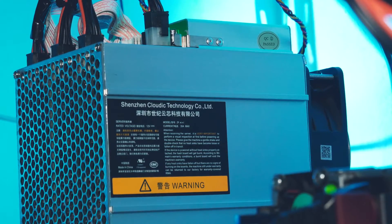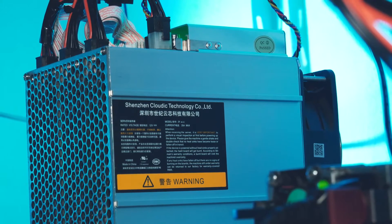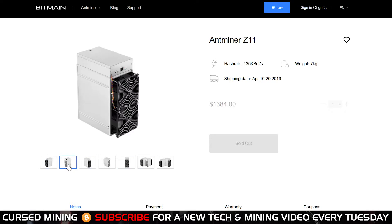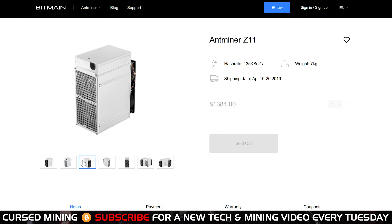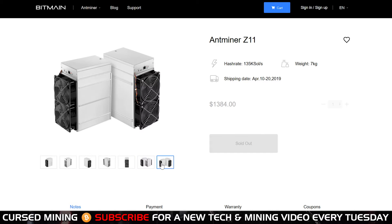Turning to the last machine — the Z9 Mini is giving me a bit of a headache, not because of the machine itself, which runs great overclocked to max using only around 400 watts. But Bitmain just announced the Z11 and batch one is already sold out. Innosilicon did not wait long to announce an Equihash beast as well — they already flooded the market before and now they do it again. So I'm pretty unsure how the Equihash landscape will look in the future.